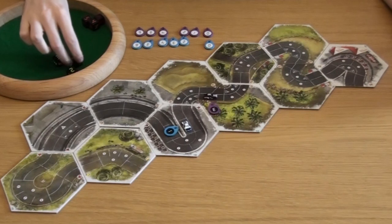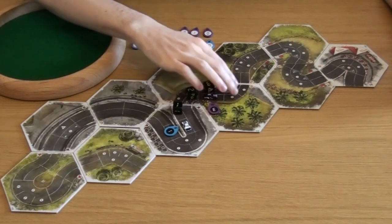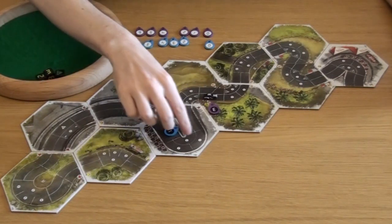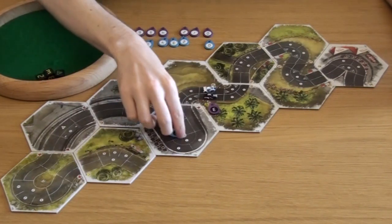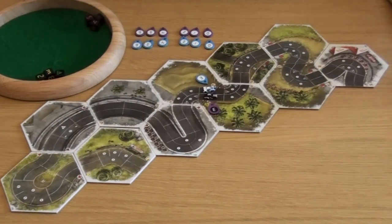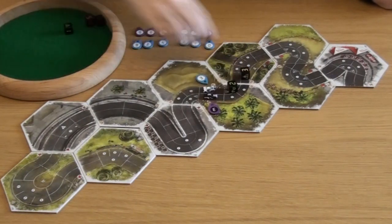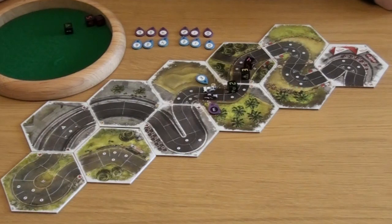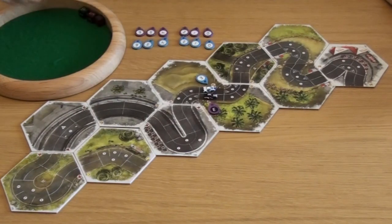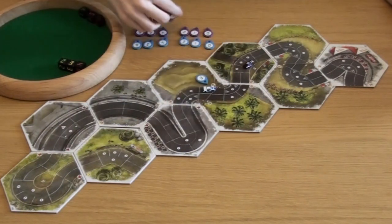The blue car goes one, two, three and aims to come alongside, which they manage, but again their turns are offset, which means they're going to watch the purple car speed away. The purple car goes two, three, four — minimum three dice, of course the four will be on a speed limit and is their only hazard for the turn. They end in fourth gear.